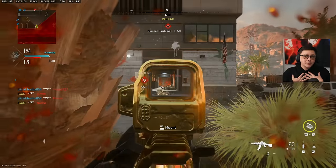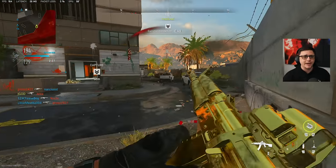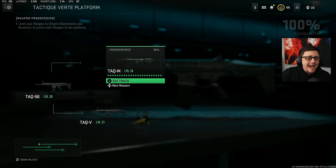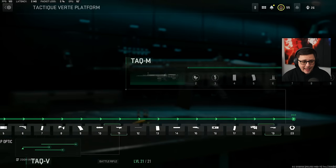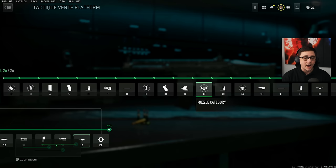One of the biggest things I've found to help out with this, which we haven't had in recent years, is a target finder. There are a couple options, but the X10 Angel 40 is the one I primarily recommend because you're good up to about 45 to 50 meters and you'll be able to hit shots. You have to use the ATACR 56 to unlock the TAC M, and at level 11 on the TAC M is where you unlock this specific optic.